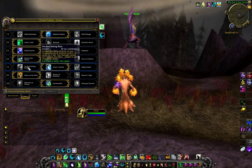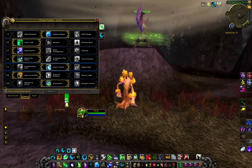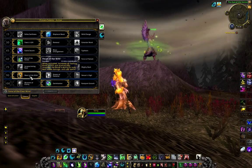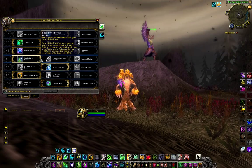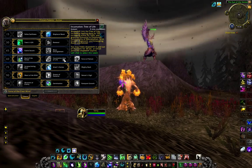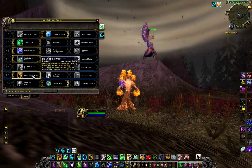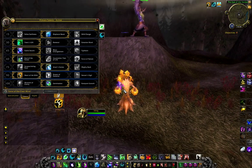Level 75 is the second CC tier and again all three talents are cool, but Ursol's Vortex gets the most use in raids since it works more times than the other two. At level 90 there is a choice between Heart of the Wild and Nature's Vigil, although the choice depends a lot on what you pick in the level 60 tier. If you pick Tree, Vigil is best since the two talents align well and work in synergy.